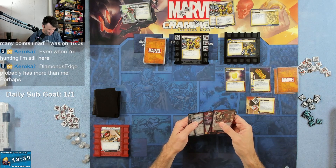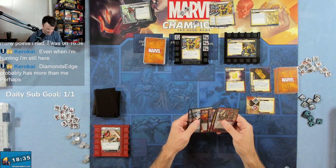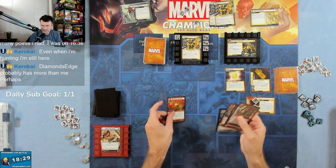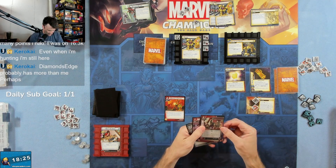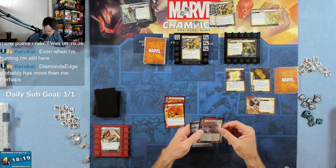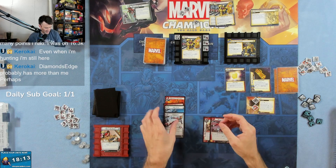We can discard two cards with a printed science resource — or shuffle two cards with them. Moment of Triumph, we're not going to be attacking and defeating anyone yet. Red Room Training I like. Dive Bomb we can't use yet. Rapid Growth could be good. Let's get rid of both of them for now.